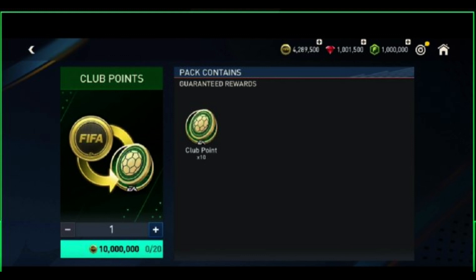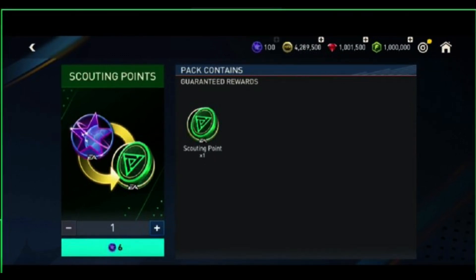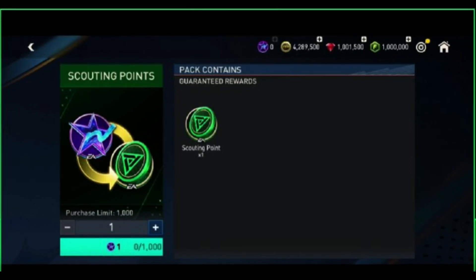There is also a club exchange where you will get 10 club points in exchange for 10 million coins, with a limit of 20. You will get one scout point for every six retro points with no limit at all. You can also exchange pass points for scout points — one pass point gives you one scout point, with a purchase limit of 1000. Also, there will be no star pass or event pass for this event, as confirmed by EA.